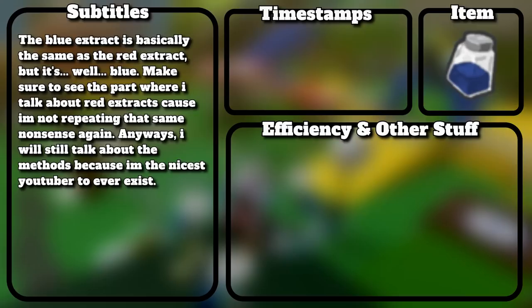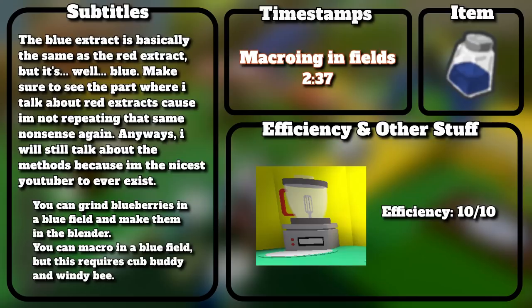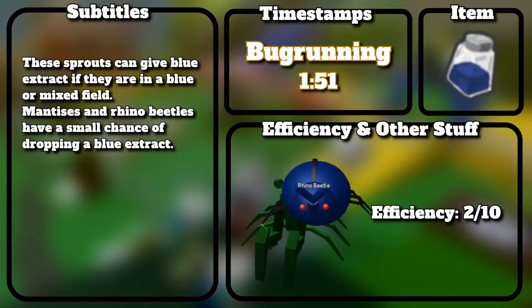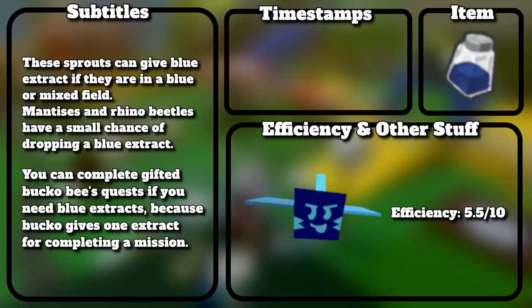Blue extract is basically the same as red extract but blue. You can grind blueberries in a blue field and craft them in the blender. You can macro in a blue field, but this requires Cub Buddy and Windy Bee. Sprouts can give blue extract if they are in a blue or mixed field. Mantises and Rhino Beetles have a small chance of dropping a blue extract. You can complete Gifted Bucko Bee quests if you need blue extracts, since Bucko gives one extract for completing a mission.